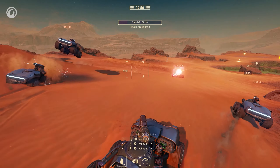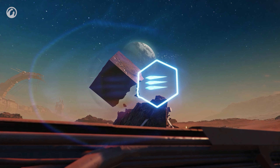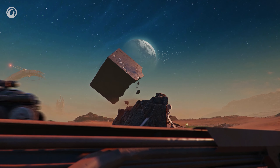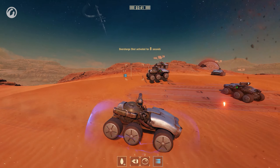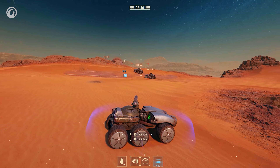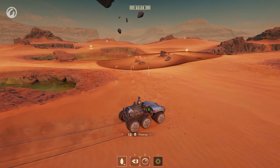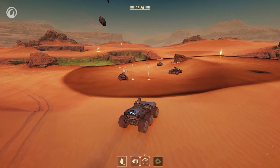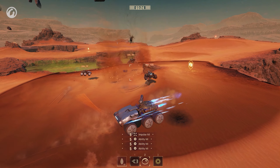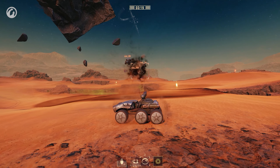Acelera a fondo y derriba a tus enemigos como si fueran pinos de bolos. Con disparo supercargado, tu cañón de impulso dispara todo el cargador. Será útil para despachar a varios drones al mismo tiempo. Y mi favorita: Supernova es como tener tu propio agujero negro. Atrae a todos los rovers y luego los expulsa hacia todas direcciones. Es una buena forma de solucionar varios problemas.